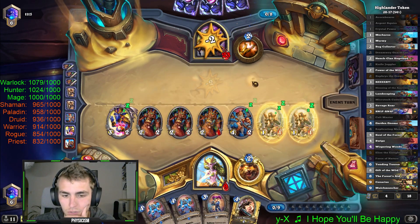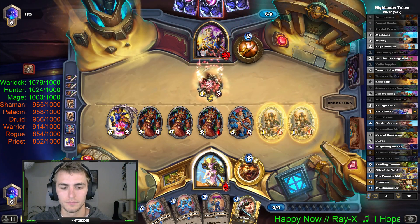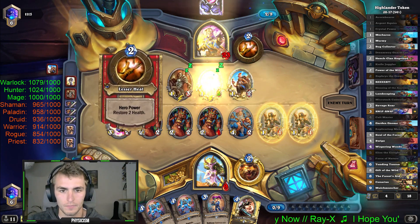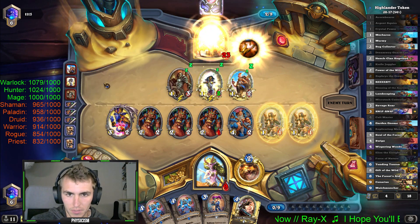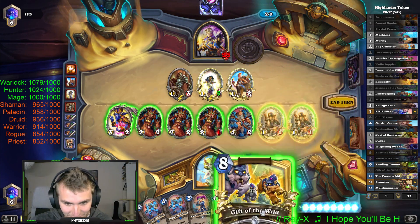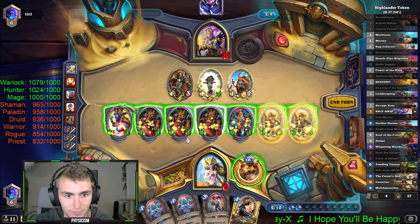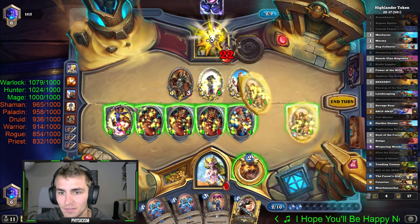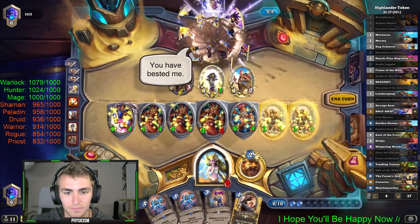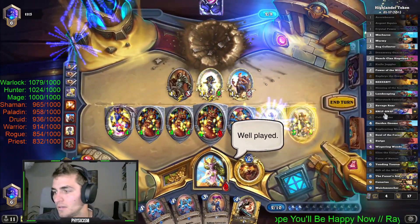Now I just need to draw a Savage Roar. I got you, friend. Save a draw please. Gift of the Wild - that's fine too. Turn... yeah, it's lethal. Wow, that was a good one.